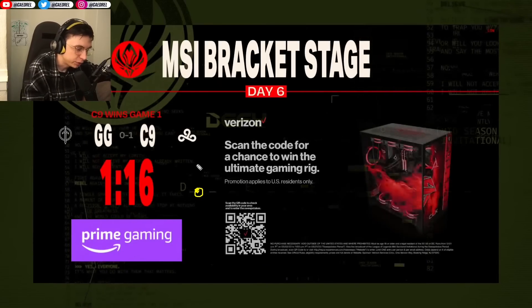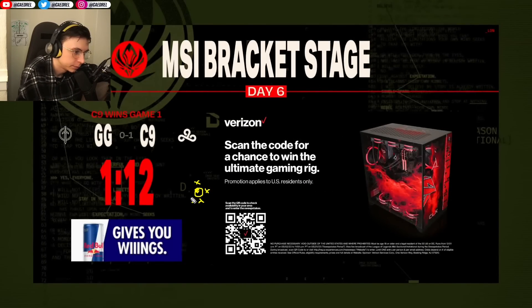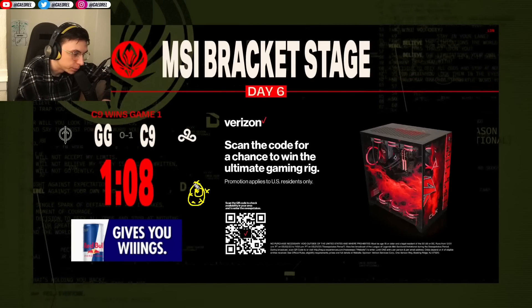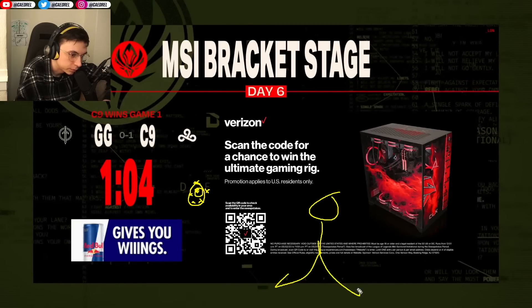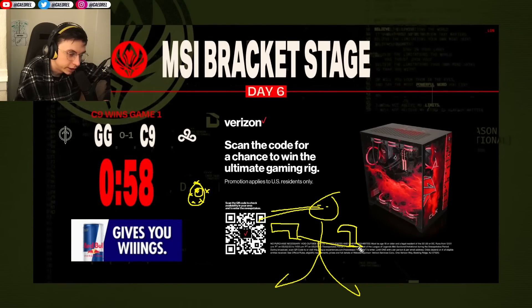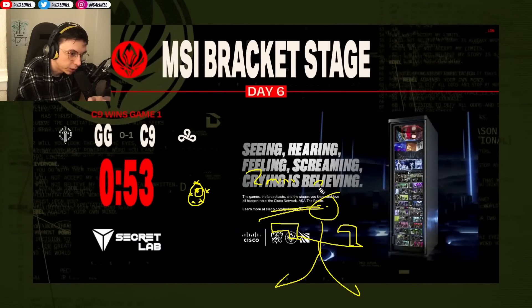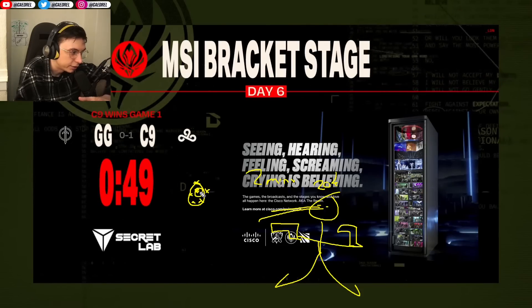All five champions need to be around the button to press it, and when all five press it, you form into one champion — a giant robot like the Power Rangers Megazord with laser eyes and machine guns. You can kill towers in four hits, it only lasts two minutes, and it has 20,000 HP. This button is available at minute 25.